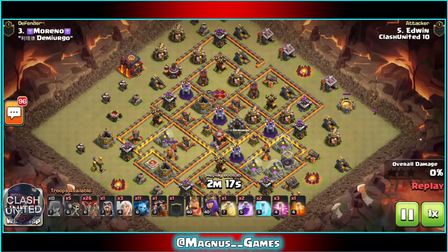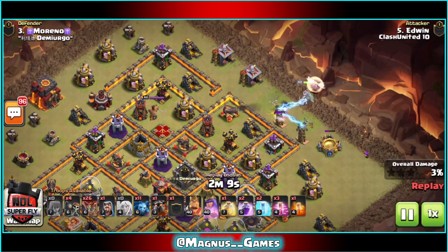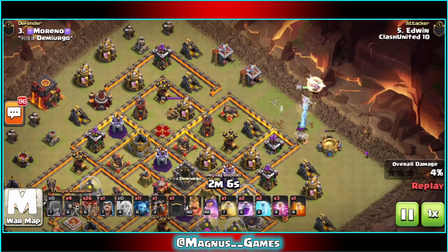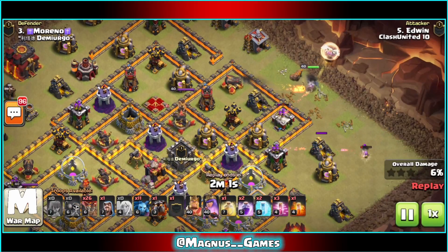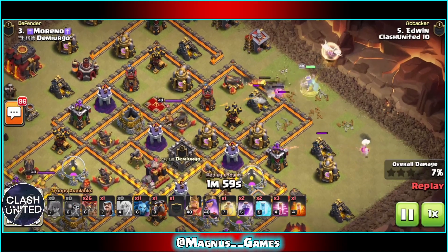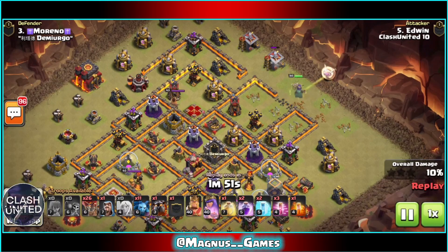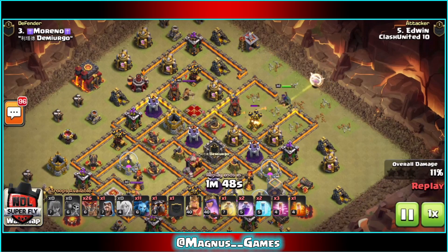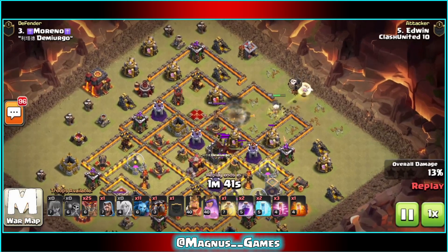In our first replay we've got crazy Edwin coming in with the queen charge Lalo. Queen coming in at the top of this base with her healers, sending in a test wall breaker finding the teslas right away at that three o'clock corner, using the archers to help establish the funnel. We do get these wall breakers in against that air defense, so this queen will be able to step in after taking out the barracks and clearing out the expo, the air defense, and the bomb tower, sending in a coco loon to look for any air targeting traps.